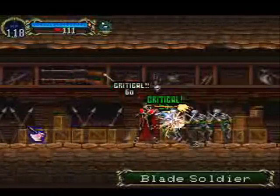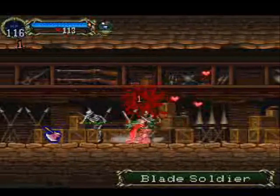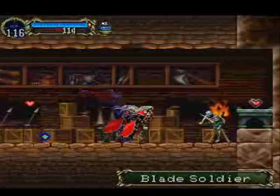You'll notice in this room you have access to pretty much every single sub-weapon. Now I want to go back to Holy Water.